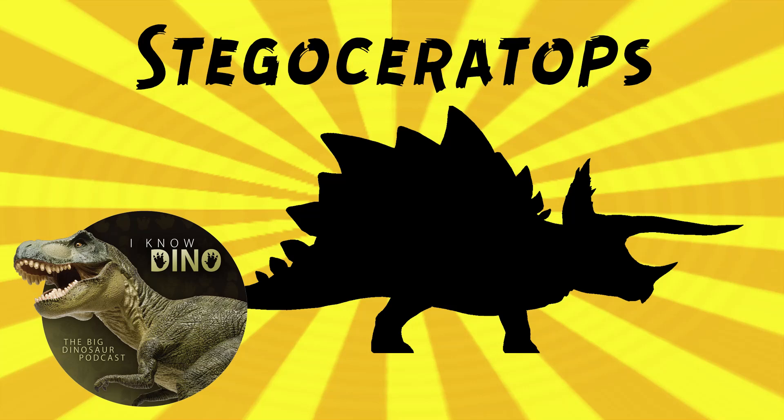So Stegoceratops — sometimes it's seen with a nasal horn, but sometimes it's seen with a nasal boss instead. Just kind of depends on the depiction. Sometimes it's like a Pachyrhinosaurus — like a Stegorhinosaurus.